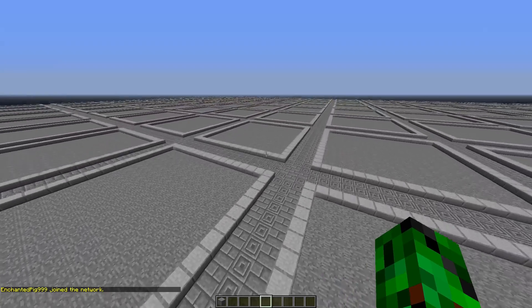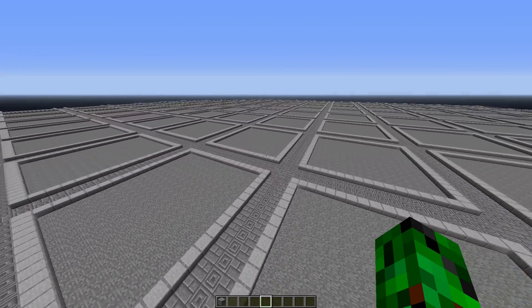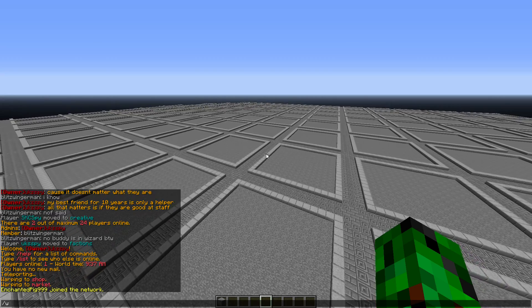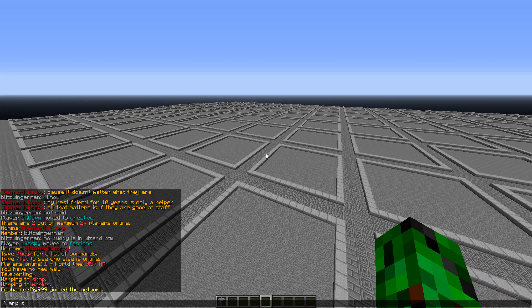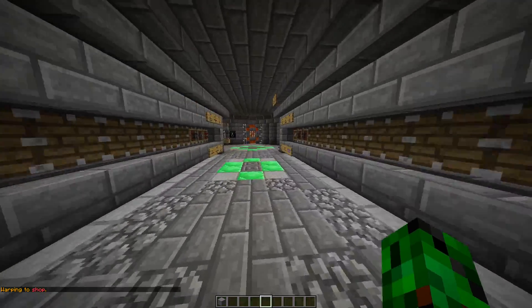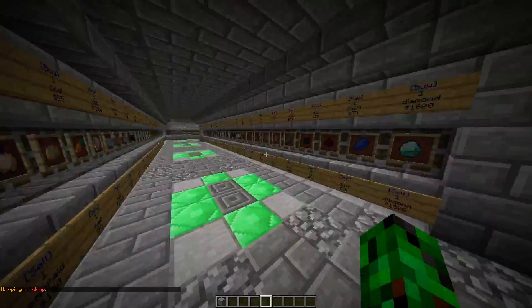Of course there's also the factions plugin on here as well. The other thing I wanted to show you — if I go back to the shop, this will be in the spawn once the spawn is done. I'm probably going to just use a temporary spawn to try and get this released quicker, but I haven't decided.